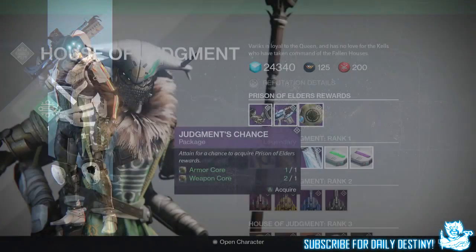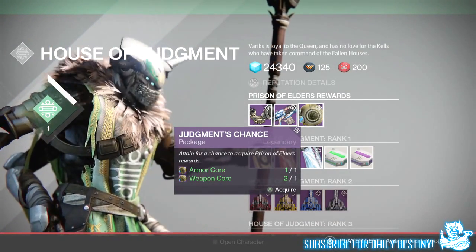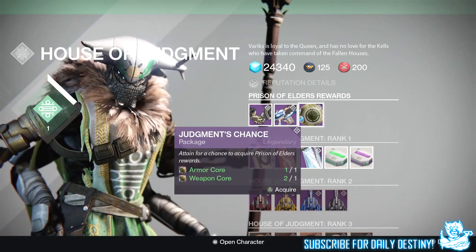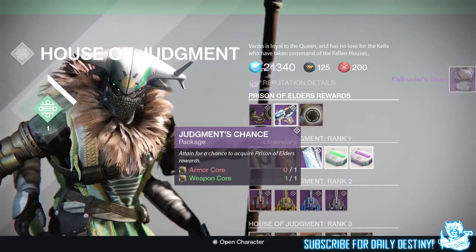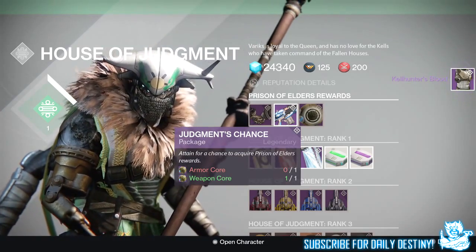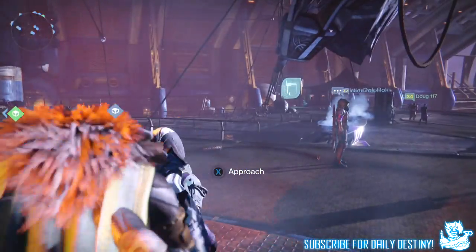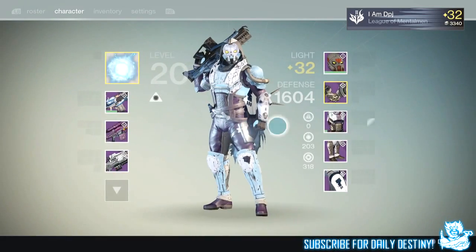With the weapon core and armor core from the level 35 Prison of Elders, I visited Variks the Loyal at the Reef and bought a Judgment Chance Package, which gives you a random prize — using a weapon core and an armor core. From this Judgment Chance Package I got the Cow Hunters Blood chest armor for the Hunter, which looks absolutely badass. Now it's all about leveling it up.